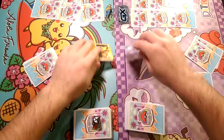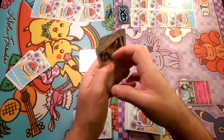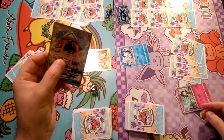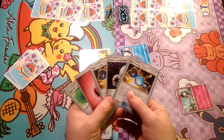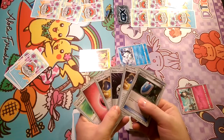Players shake hands. We flip, and Gardevoir goes first. Galissapod draws an extra card and leaves it in the hand. So we draw for turn and get a VS Seeker, which does not help us out.